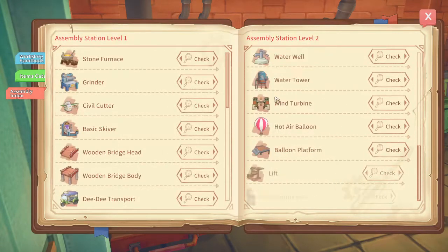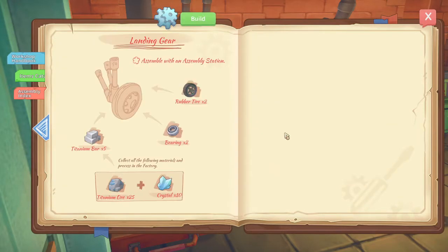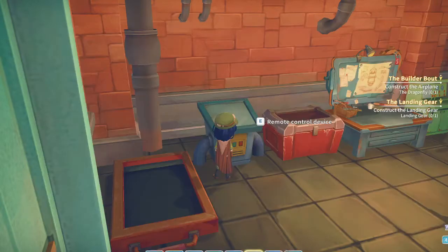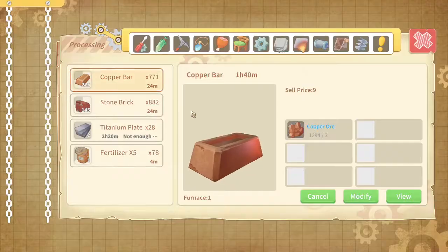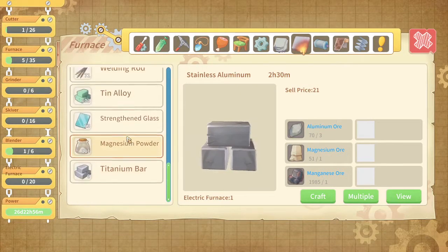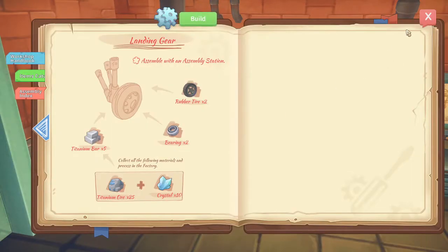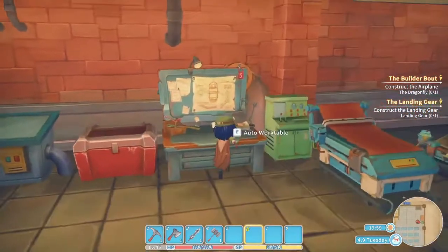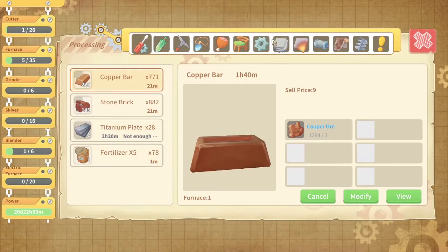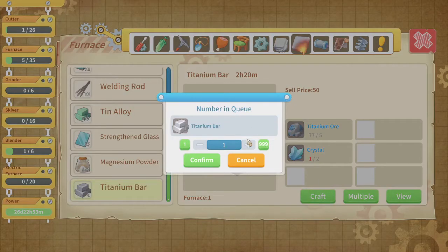Assembly index — landing gear, there you are. I need a rubber tire which I have, I've got bearings, and I need titanium bars which I'm also missing. Can you please make me some? I only need five titanium bars — that should be fine, isn't it? No it's not fine. I know I'm missing crystals — you don't have to tell me.